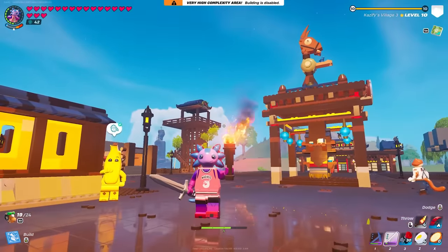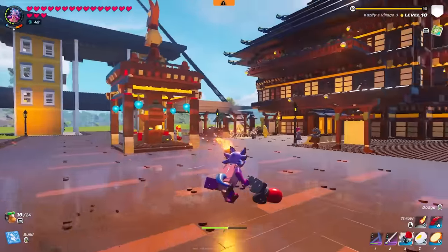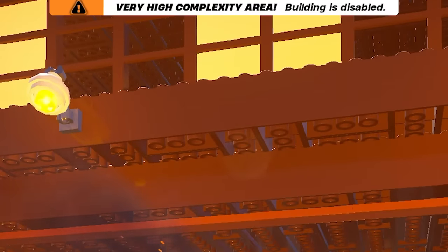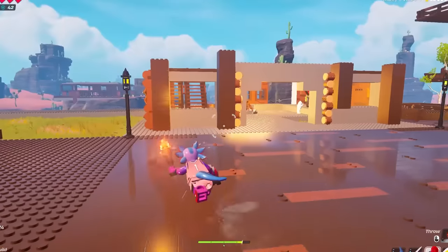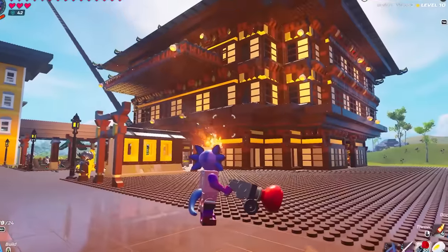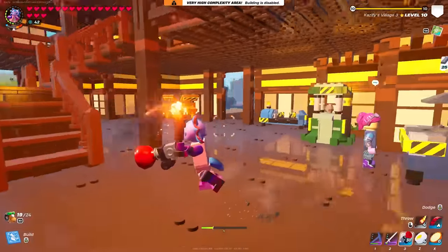We've made it back home because we need some equipment before we can go back over there. You might be a little bit curious why we're not working on our big mega base today — as you can see at the top of the screen, building is disabled. I feel like I've kind of maximized what I can build in this area until Lego Fortnite gives us a good update, so this area is going to be on hold, which is very unfortunate, but it gives us an opportunity to do something else.